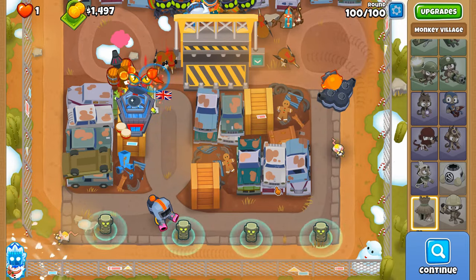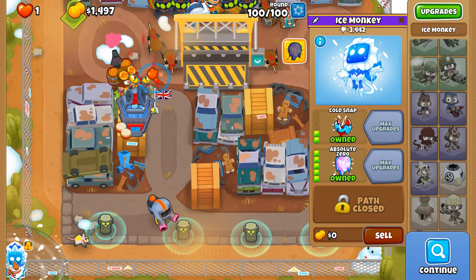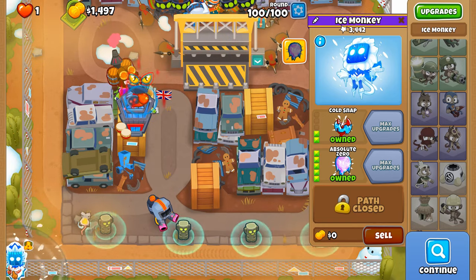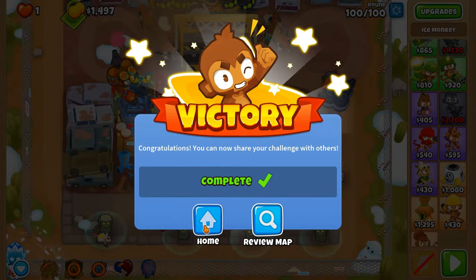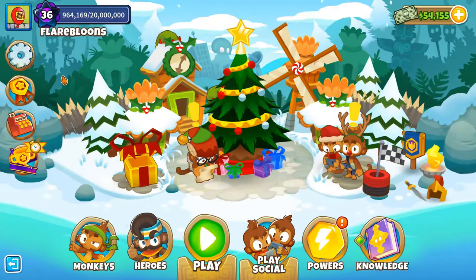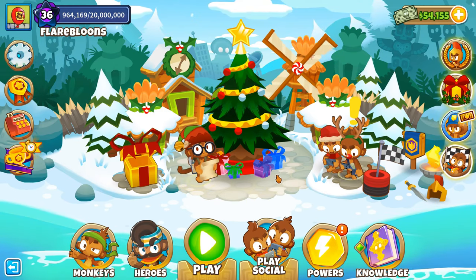Thank you all so much for watching. The creepy idols were very handy at the end to chuck back ceramics that were nearly at the end of the map. We also had our last line of defense for any ceramics going this way. The cold aura has been nerfed recently — the middle path in general — and I don't like it when Ninja Kiwi nerfs things, I'm sure there's a reason but it just feels like no reason. Thank you all so much for watching, take care of yourselves everybody!